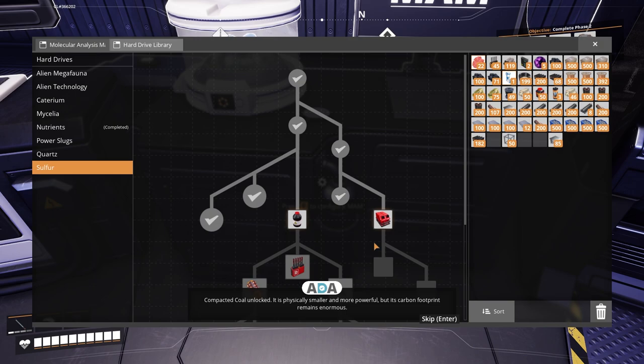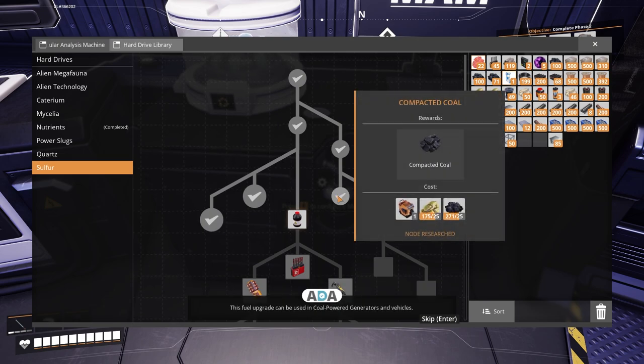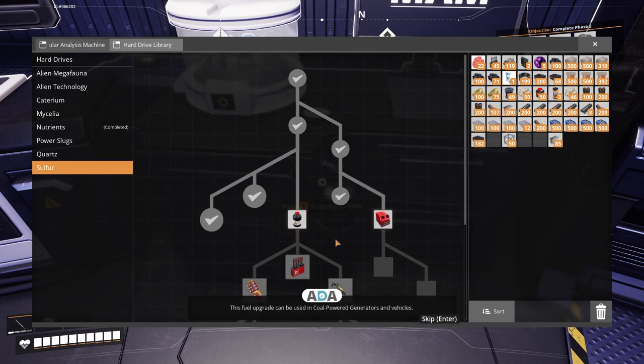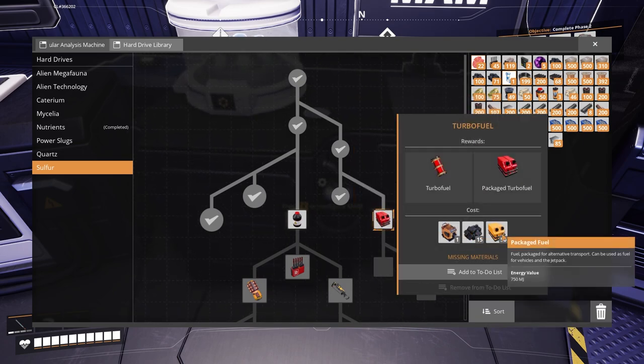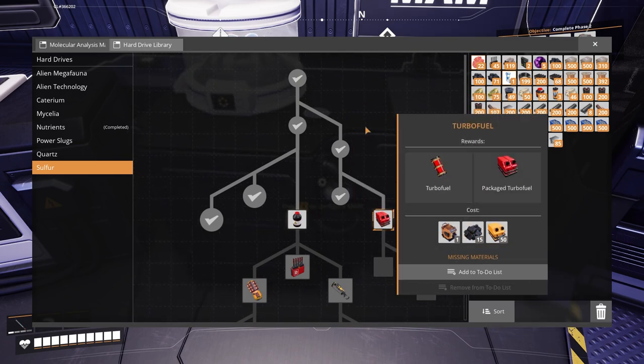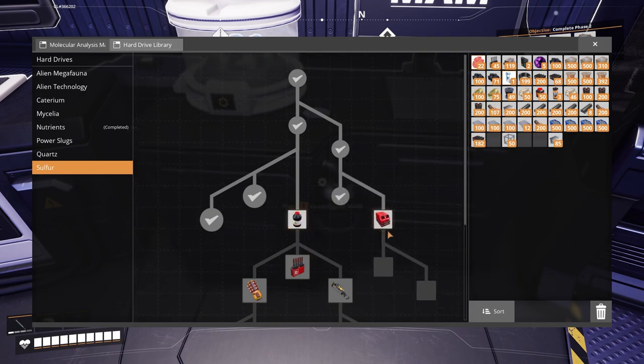Compacted coal unlocked. It is physically smaller and more powerful, but its carbon footprint remains enormous. This fuel upgrade can be used in coal-powered generators and vehicles. So we can do compacted coal - we've got to make some in order to... there's a lot to do there still, and that's a little way off because I haven't got plastics.